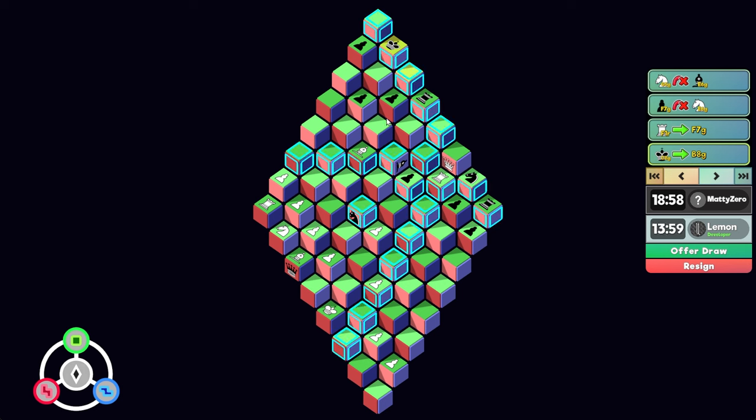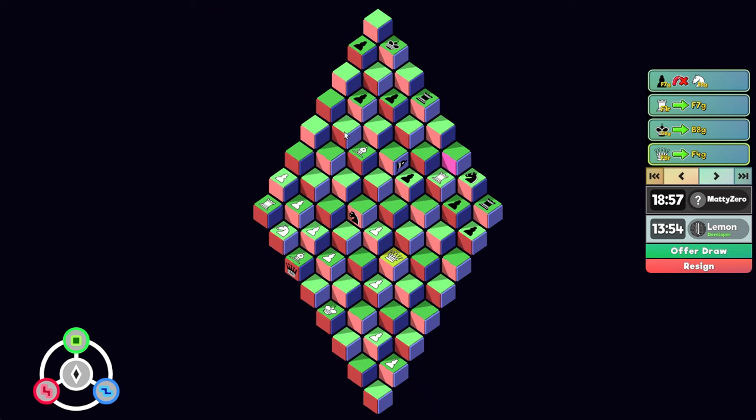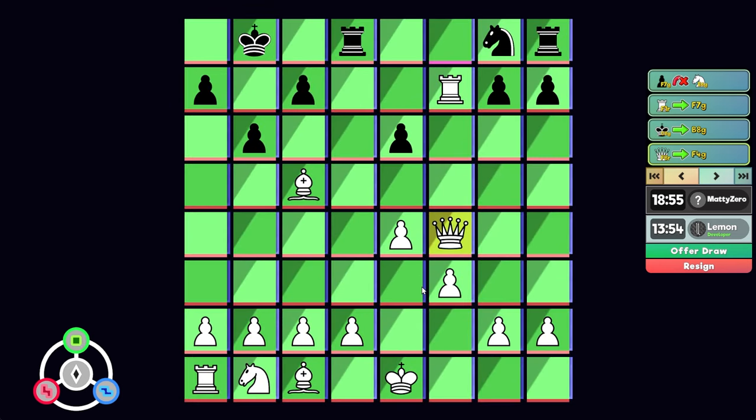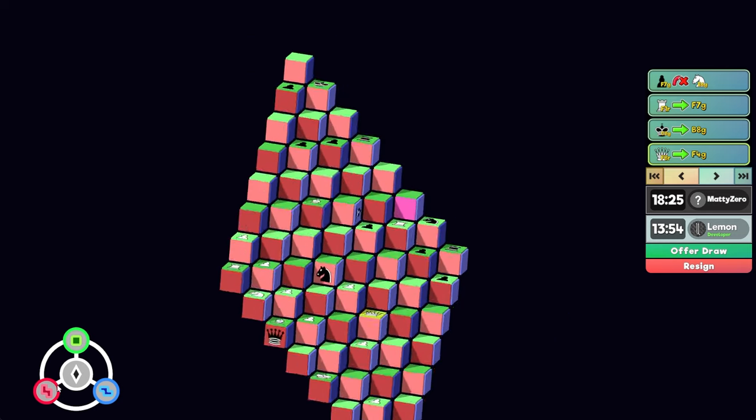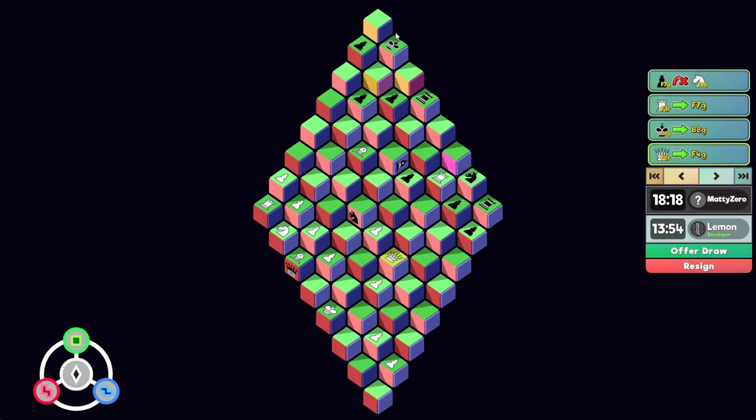The king can just slip out into any other dimension. This also wouldn't quite be checkmate — actually, yeah, it still would be in just a couple moves. What he should do is slip out any of these squares, red or blue. He doesn't. He checks. So now I have to go here. Does he have a checkmate? He has the bishop. Let's go here.